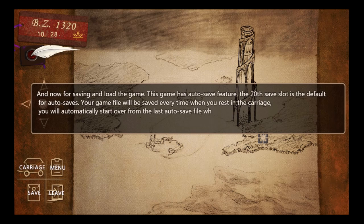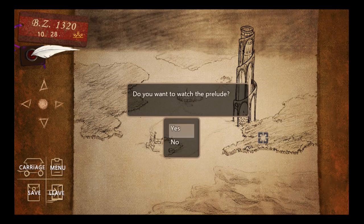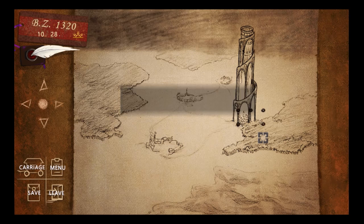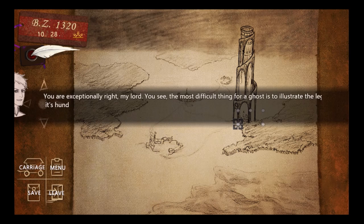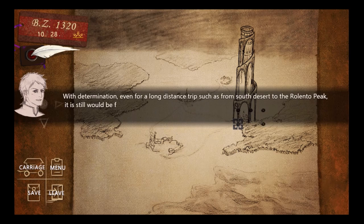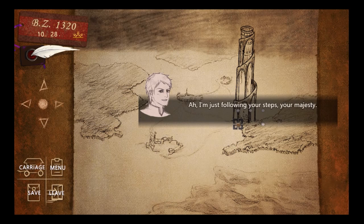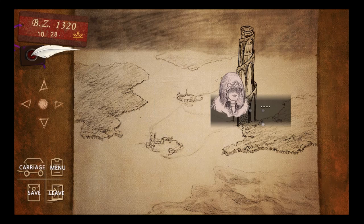Moving on to family-friendliness. Family-friendliness gets a zero star — no star. This is the first one that's gotten a no star. Because, one, there's swear words throughout the game, which I think I've blurred out in this video, and also it's a game about demons, and I don't think a game about demons is really appropriate for a young kid. So yeah, anyway, let's move on.